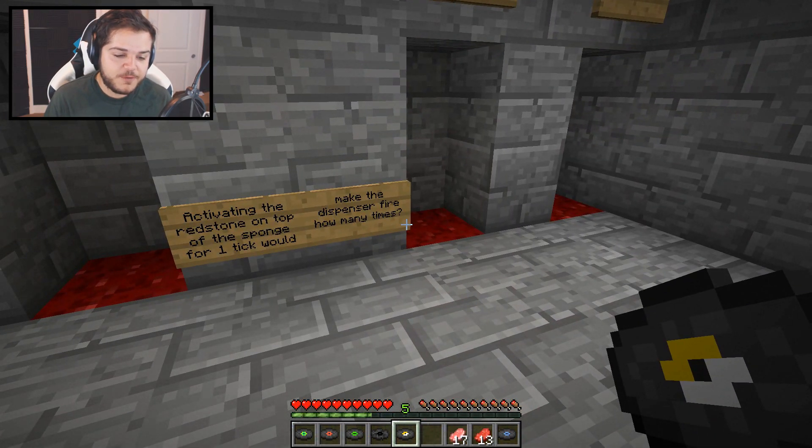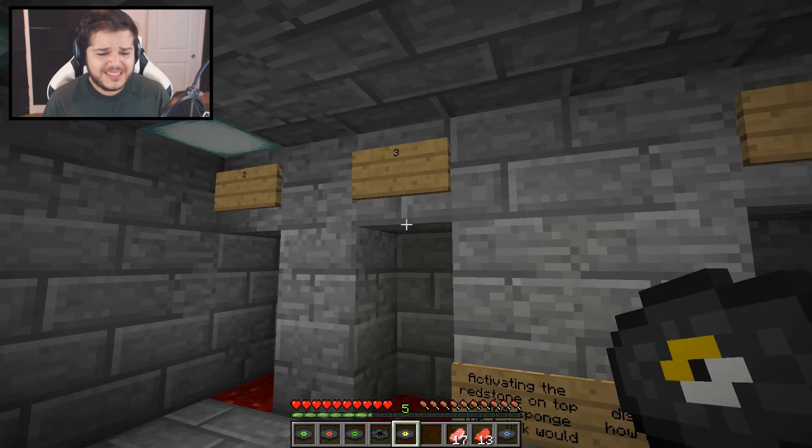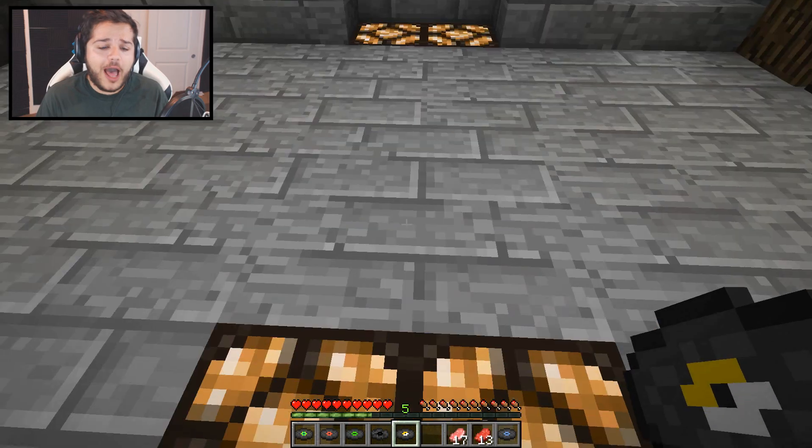Activating the redstone on top of the sponge for one tick would make the dispenser fire how many times? Three. Clearly. Best day. I mean, I knew exactly what I was talking about. Right.